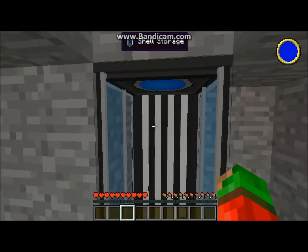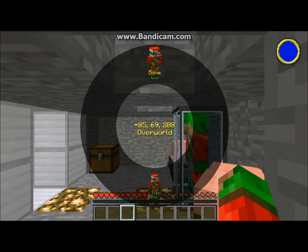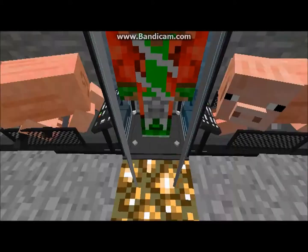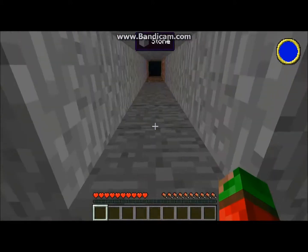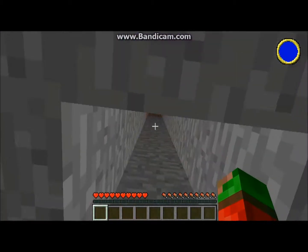With the blue light, because that means that is your home one, and you are going to select the shell you want to move to. Just watch this awesome animation - there we go, up into space and down, and there we go.